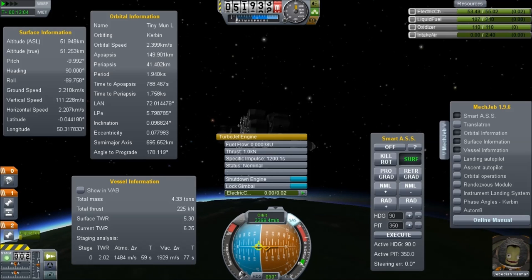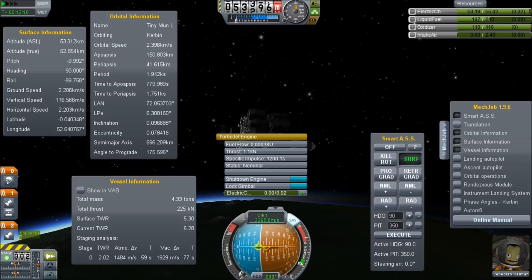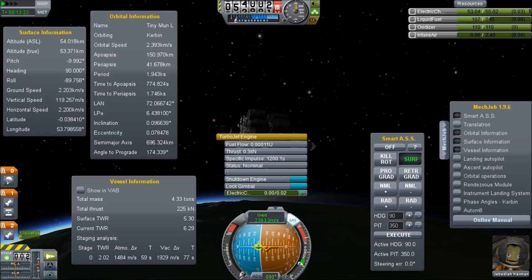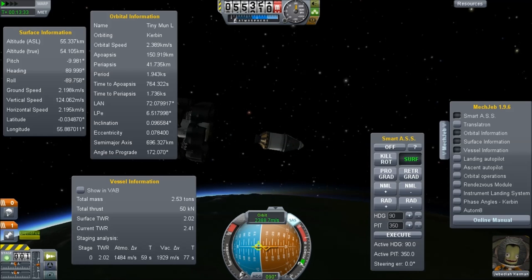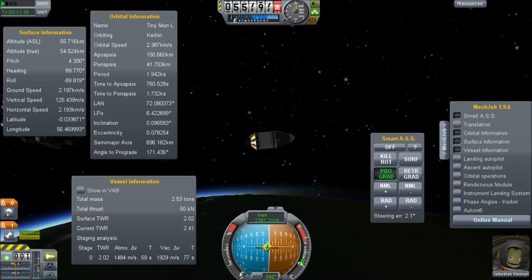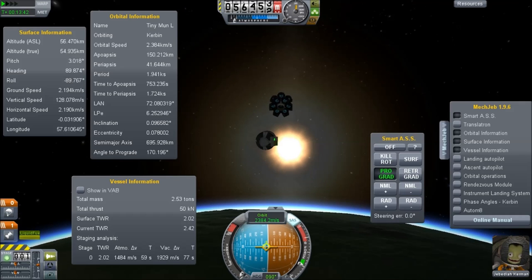I'm about to run out of thrust here — it says 1.1 kilonewtons. My vertical speed is now 115 meters per second; there's no way I'm slowing this down. We have all but no thrust, so it's time to jettison this whole thing, leaving our spacecraft in orbit. We now have a small spacecraft in an eccentric low Kerbin orbit, and it only takes a small amount of delta-v to circularize.